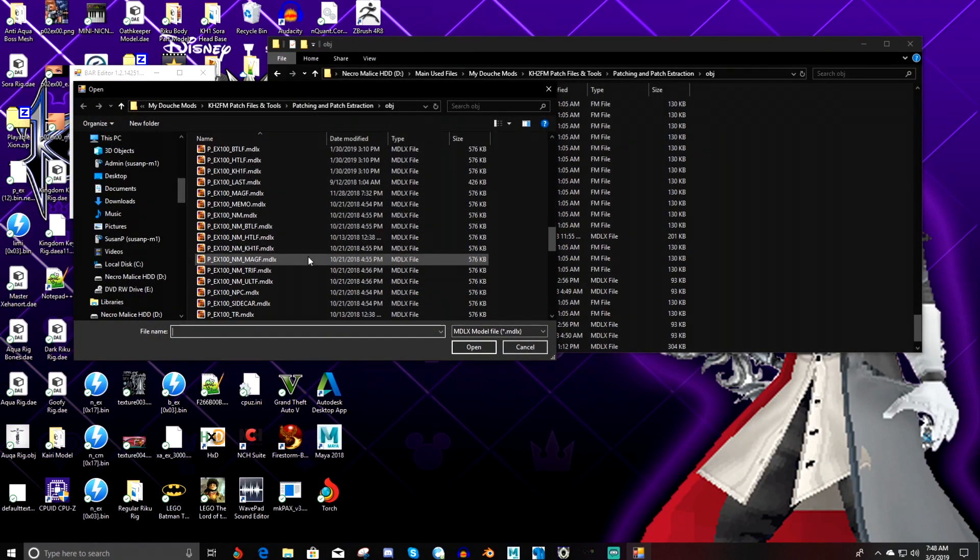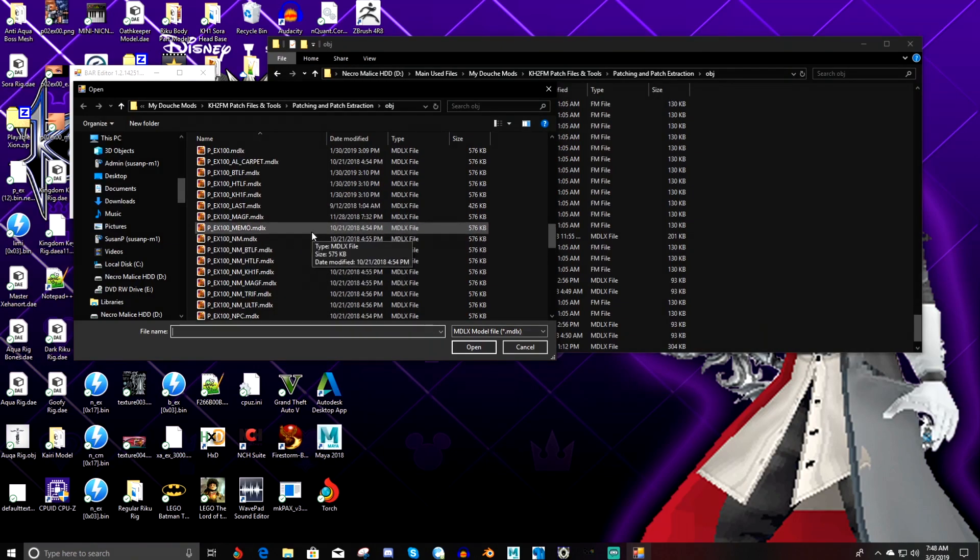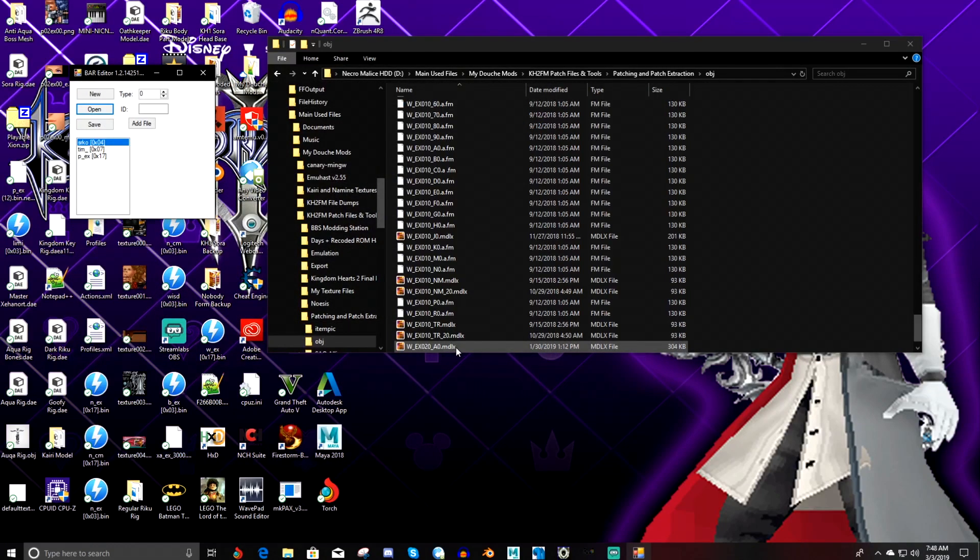Normal Sora does not have an AI file. The only forms that have AI files are Wisdom Form and Limit Form. Wisdom Form's MDLX is P underscore EX 100 underscore MAGF, and Limit Form's is P underscore EX 100 underscore KH1F. This form doesn't have any AI either, which actually works out because then I can show you guys how to modify the AI. This form already has a hitbox as you guys can see.